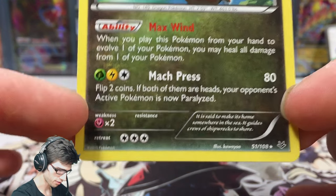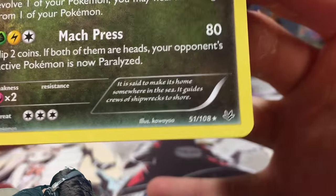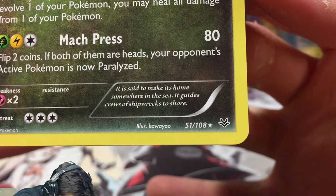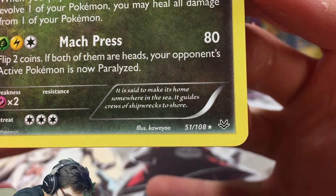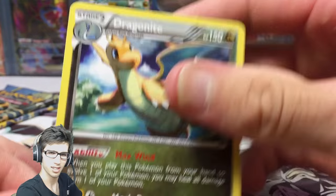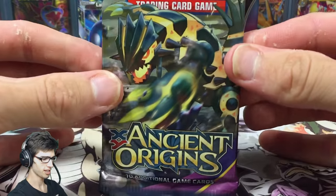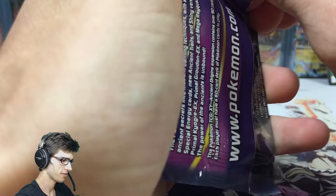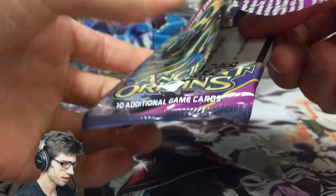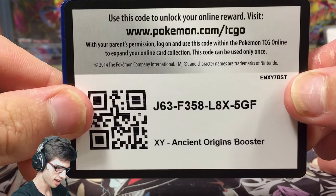We got a Dragonite — just a regular rare. It has Max Wind and Max Press; feel free to pause and read it. It's got a three retreat, and the Pokédex entry says it's said to make its home somewhere in the sea and guides crews of shipwrecks to shore. Dragonite is such an awesome Pokémon — hopefully it's a sign we'll get something good out of these Ancient Origins packs.